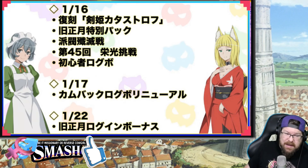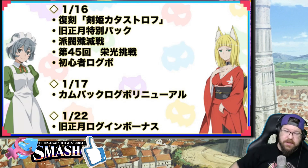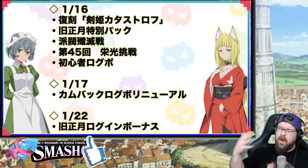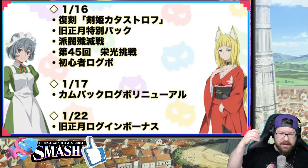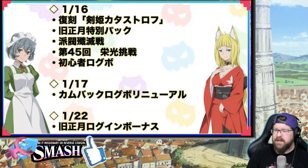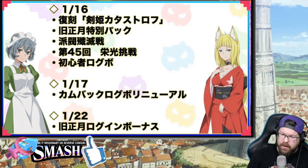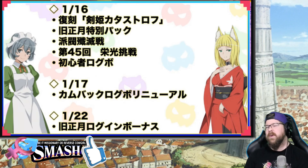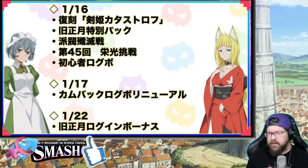We don't have a lot of information on what's coming next week — interesting. Tomorrow we're getting the Datalive rerun, the new Familia Rush, and Wrecker Buster. There's a new login bonus starting Thursday the 16th, and then on the 21st we're getting the Lunar New Year login bonus. We will talk more next week. They'll start dropping more collab info shortly because they really have no choice — we're coming close to it.